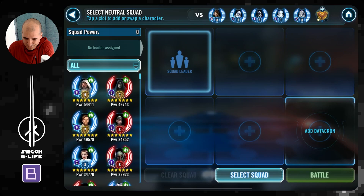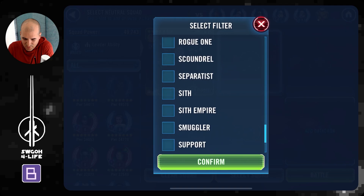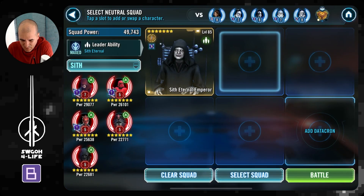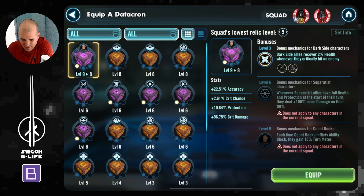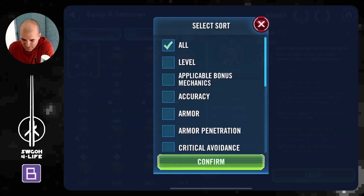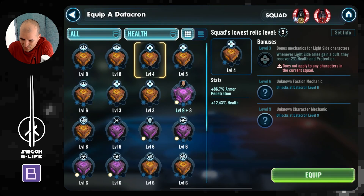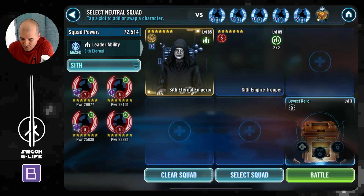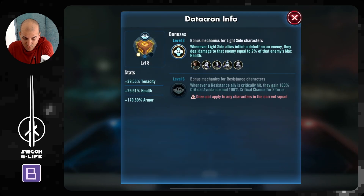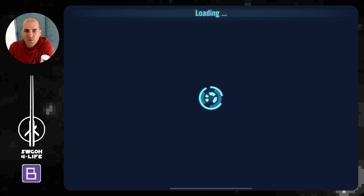We've got General Skywalker's squad — not sure what I want to do here. Do I want to bring some support? Maybe I could solo this, but let's just bring extra help just in case. I'll take a little bit of extra health and armor. They've got armor on their datacron — doesn't really matter, I guess. We'll just get through them. As long as they don't have armor penetration, we should be good to go.